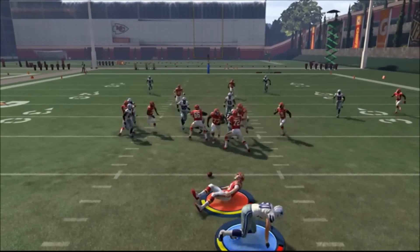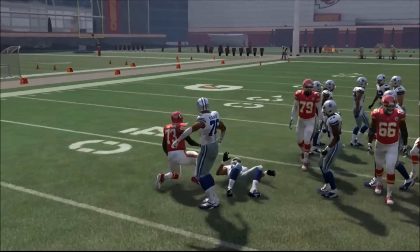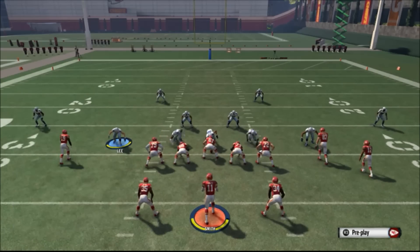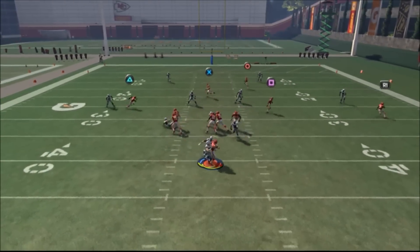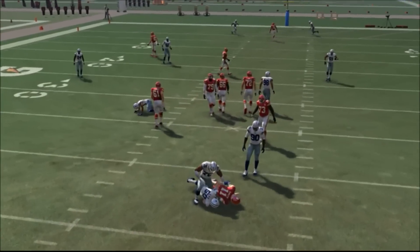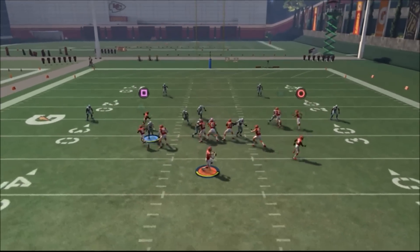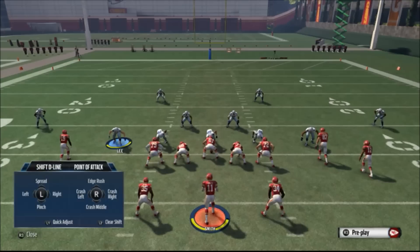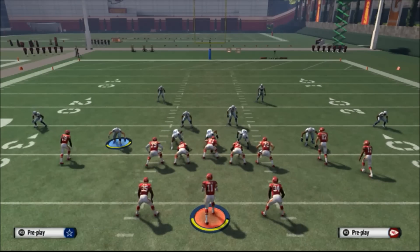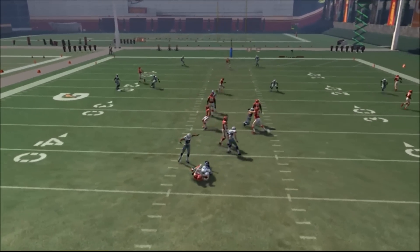You can expect blitzes like this in our 3-4 Superstorm ebook. That ebook has pass coverage plays — no patch messes with that — we've got run stoppers, and we've got blitzes. I'm very proud of the blitzes in this ebook. The ability to stop the run in this 3-4 Superstorm ebook is insane.